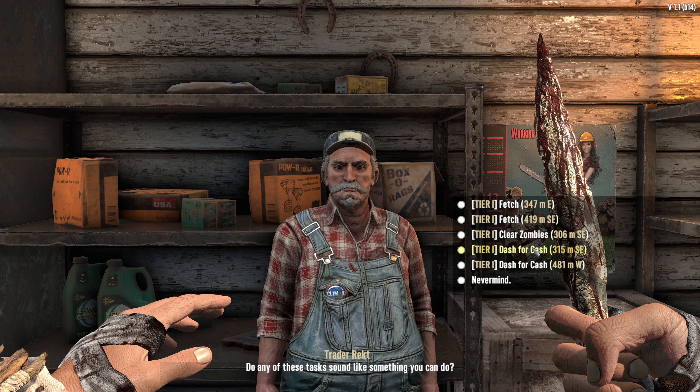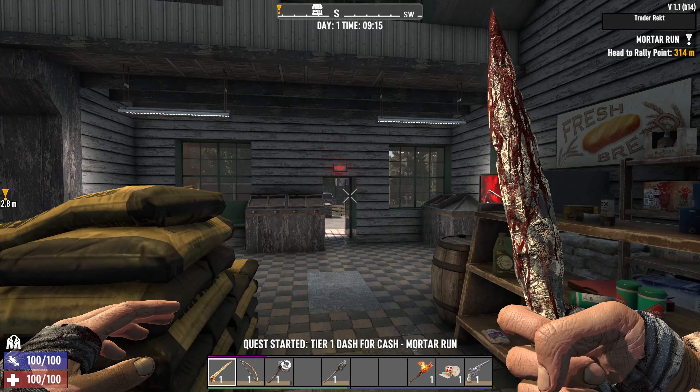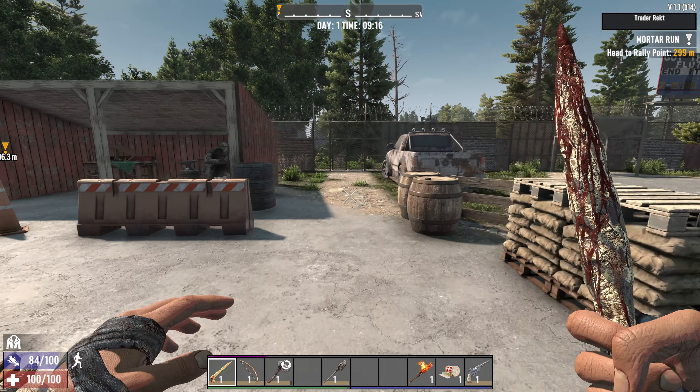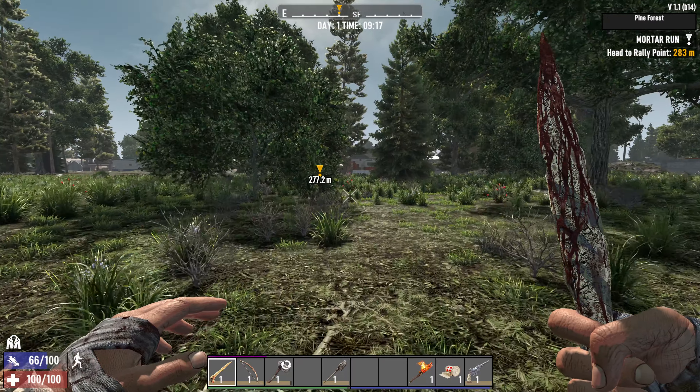The story behind this quest is that the remnants of the military have decided to target a nearby POI for destruction, since they believe it to be a haven for zombies. Unfortunately for our Trader friends, there's a valuable delivery satchel stored within it. Your job will be to retrieve it before the building is rubble.